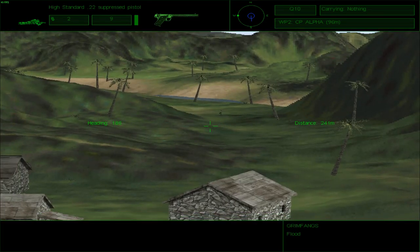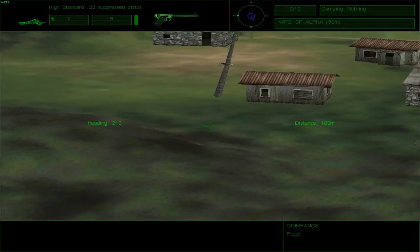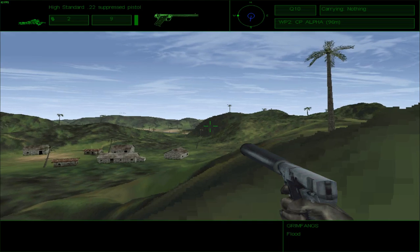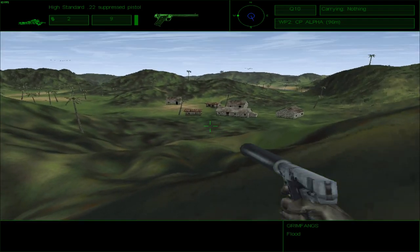I can take this one guy out silently, provided I don't get caught going to him. I could probably take this path around. There are enemies on top of that hillock — or maybe beyond it. There's one guy guarding the pass. However, there are other people I need to worry about at this point, and I think I'm super close to the airport.